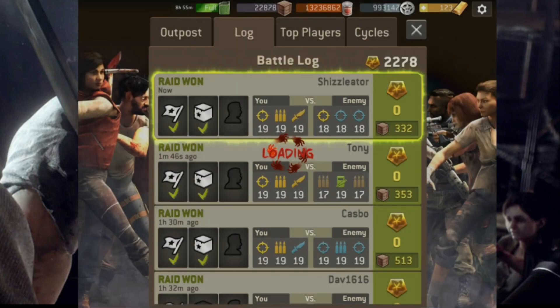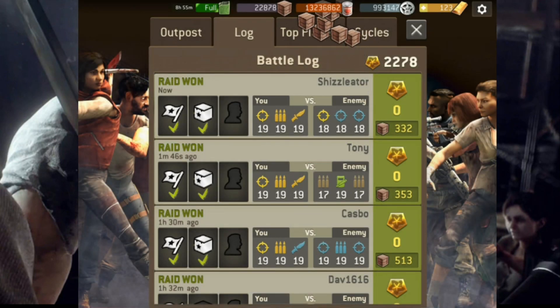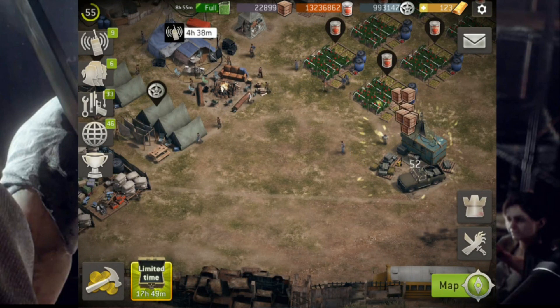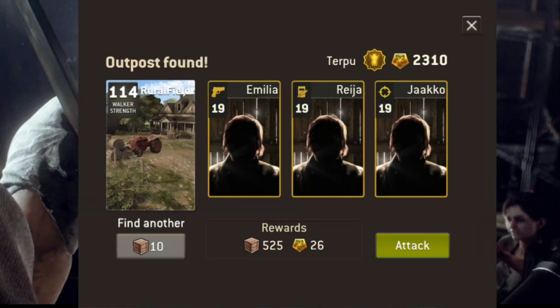That's two raids at about six to seven hundred trade goods total, done in a little over three minutes. That's a really fast way to do it. Ideally you're looking at up to 500 trade goods per raid. I'm going to do one more final one just to show you — be nice if it gives us a different map configuration.